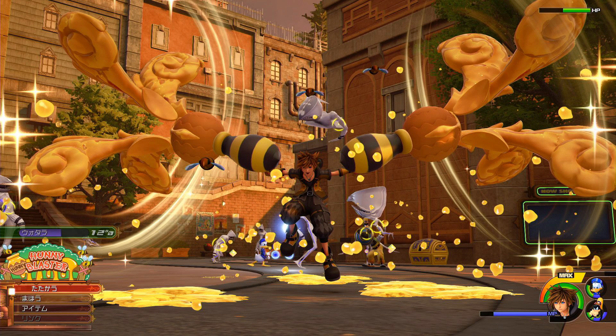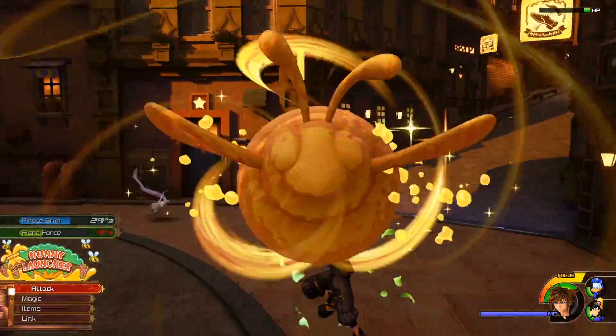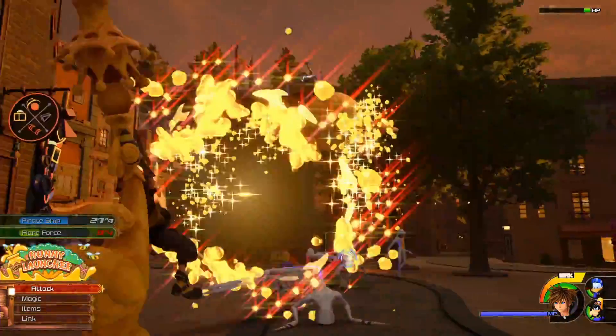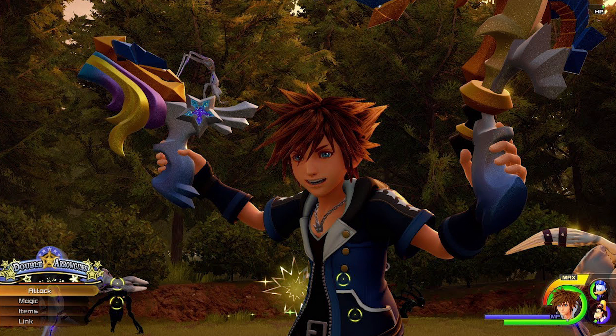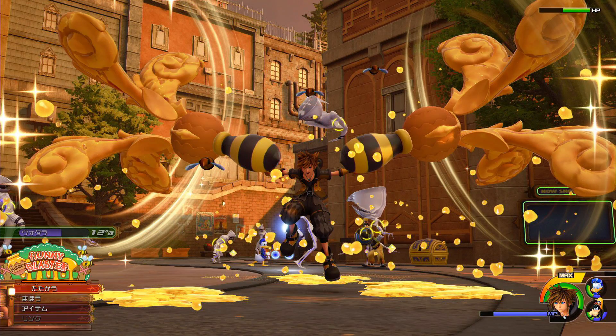There were also some brand new gameplay images released showing off the 100 Acre Wood Keyblade transformation. We did get to see one of these transformations in action during the 100 Acre Wood trailer — the Honey Launcher. It seems that the 100 Acre Wood Keyblade transformation is extremely similar to that of the Shooting Star Keyblade transformation, which transforms into two Blasters and then its final transformation is a Bazooka. With the 100 Acre Wood Keyblade, it works the exact same way — the first transformation starts off with the Honey Blasters, two guns, and then the final one transforms into the Honey Launcher.